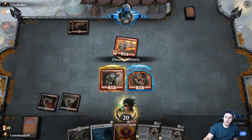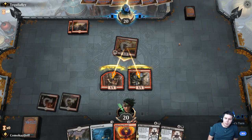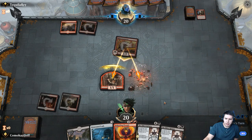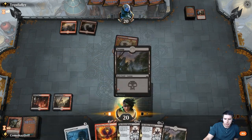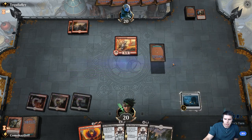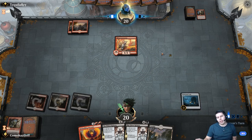We're gonna go ahead and block still — they might have a Shock or Wizard's Lightning for one of these guys. But it stops more damage from coming towards our face for a while. They shock one of them and kill our guy. Land is good. Desecrated Tomb — pass the turn. I like that we've at least made it to turn three without taking damage against Mono Red. That is pretty good.